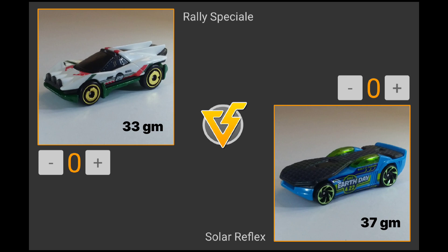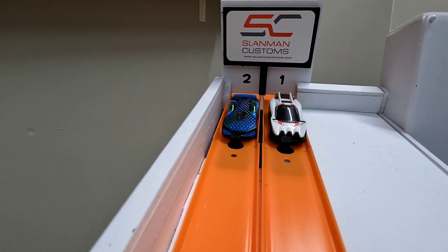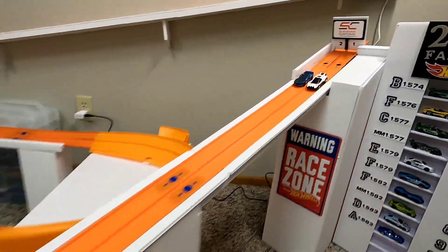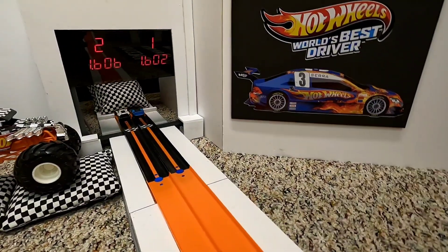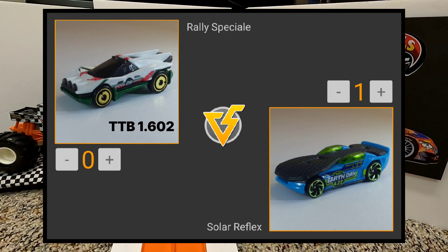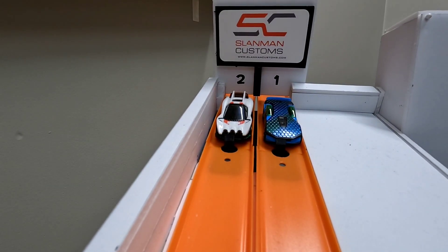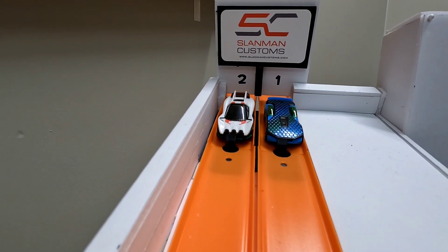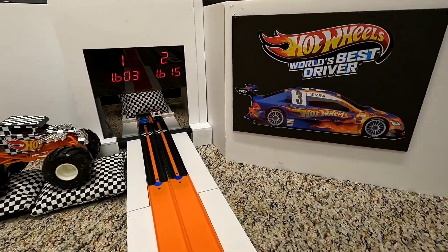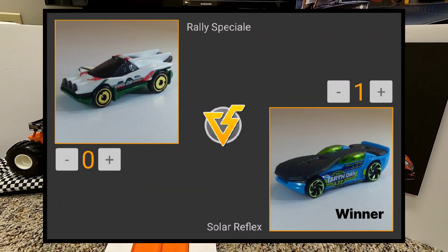The other Fast Four matchup: two fantasy cars do battle. The Rally Special is new for 2023 versus the Solar Reflex, a solar-powered car that debuted back in 2007. Solar Reflex starts in lane two and crosses the line first — 1.602 to 1.606 in a tight race on the one-eighth scale mile drag strip. They swap lanes, and the Solar Reflex shuts the door on the Rally Special again with a 1.603. Solar Reflex is headed for a showdown with Rising Climb in an all-fantasy final.